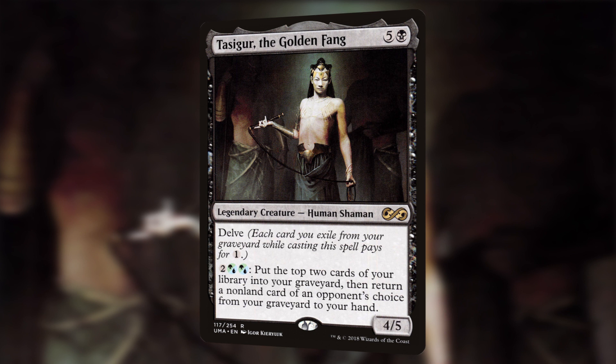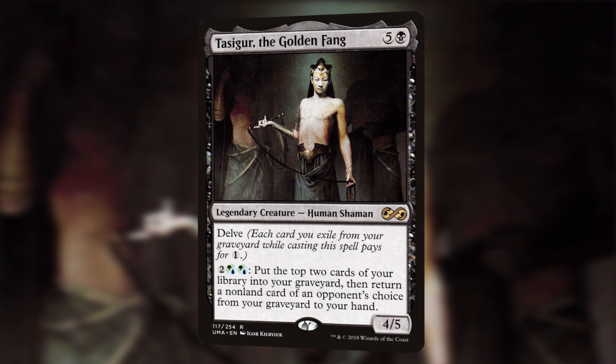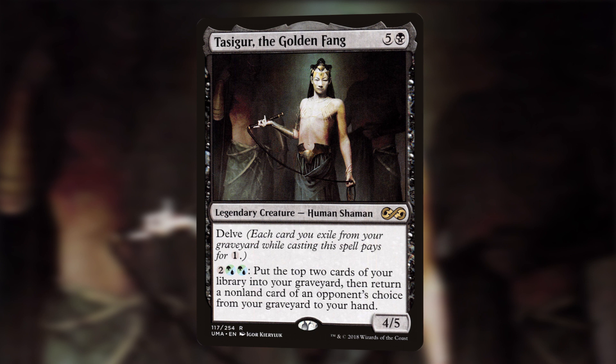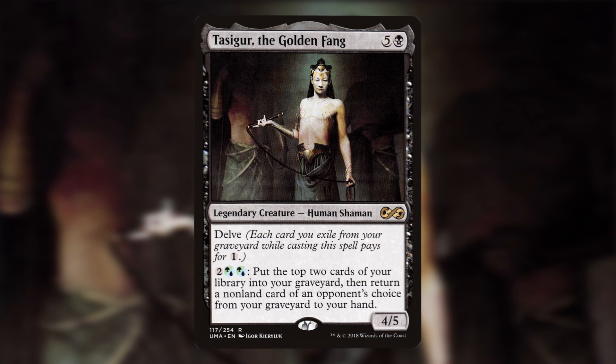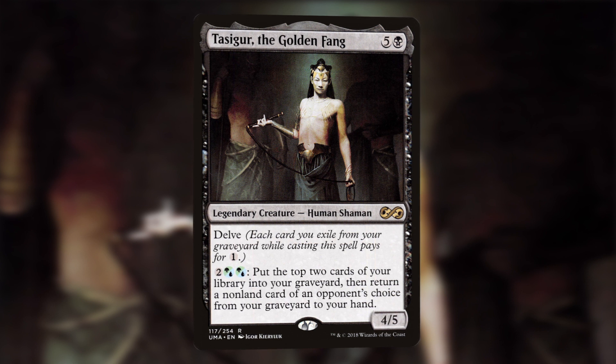Our next card is Tasigur the Golden Fang. For 5 and a black, so for 6 mana, we get a 4/5 Legendary Human Shaman which has Delve, meaning we're allowed to exile cards from our graveyard to reduce the casting cost by 1 generic mana each. It also has the ability to pay 2, a hybrid green and blue, and another hybrid green and blue — so for 4 mana we can put the top 2 cards of our library into our graveyard and then return a non-land card of our opponent's choice from our graveyard back to our hand. In the right deck, this will be a 4/5 for a single black mana with built-in card draw. What is not to love about that?